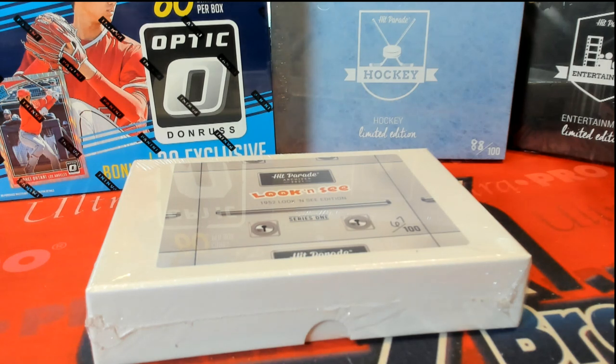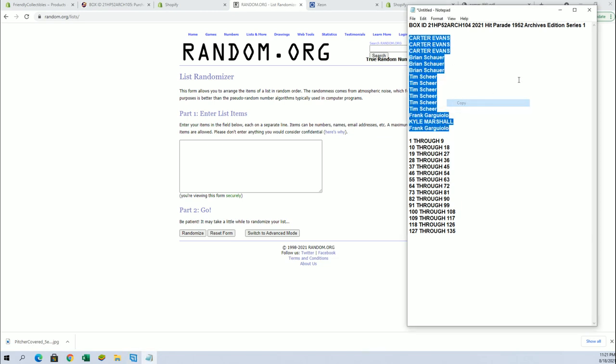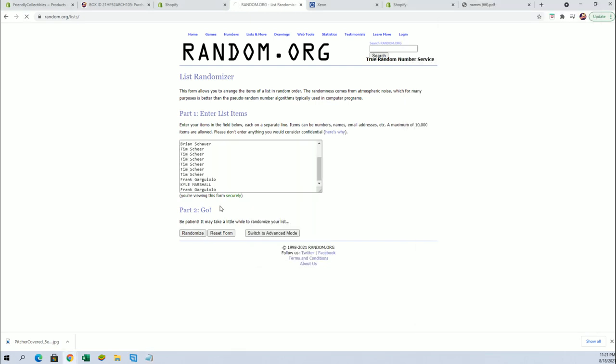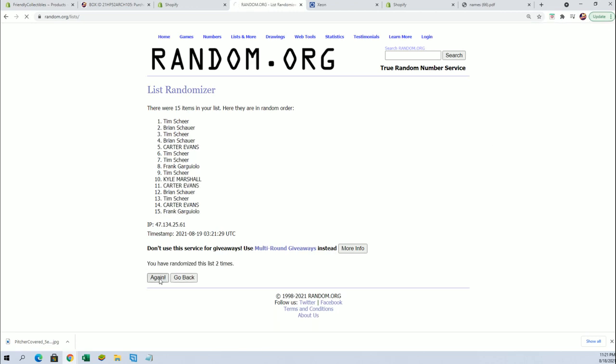Hey everybody, this is a 2021 Hit Parade 1952 Archive Series One — this is Look and See version 104, brought to you by Cooks299.com. Here we go: Carter E down to Frank G, Frank G to Tim S, all right.